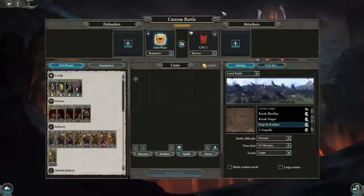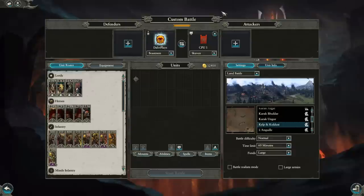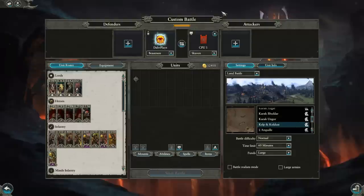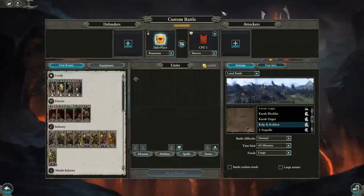Hey guys, I'm Dob and today I'm back with another faction overview. We're going to be making our way through the old world once again. This time we're touching on the Beastmen — the Beasts of Chaos as they are sometimes called. We're going to be going through the roster, strengths and weaknesses as a faction, and a few example builds.